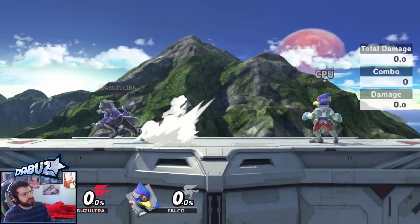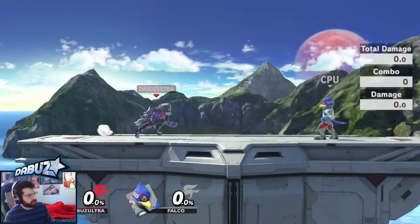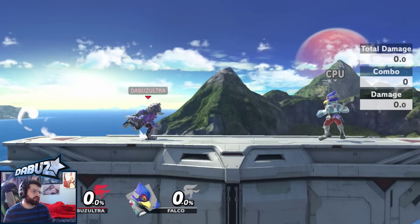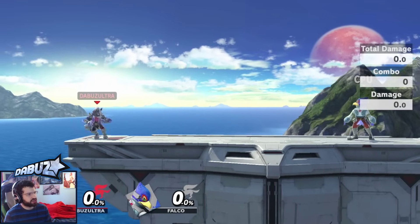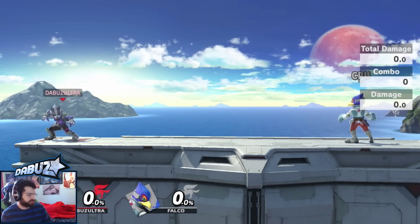He has an extremely versatile kit. However, he is lower mid weight, has a very bad recovery — very exploitable depending on the character — and if people mess up they will die for it. He is extremely easy to juggle as well. He doesn't have the best get-off-the-ledge options, and his attacks aren't that great on shields, so characters with good air shield options are really annoying. He doesn't have a good combo breaker either, so if he gets pressured it's frustrating.